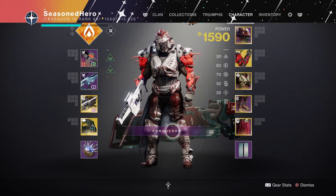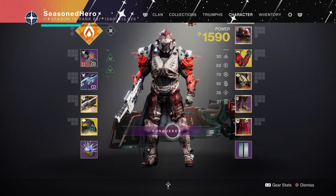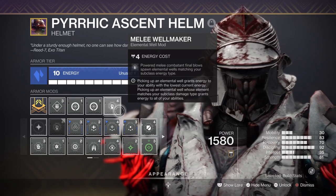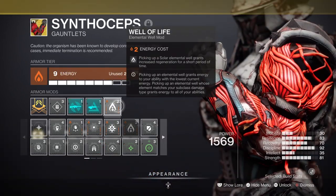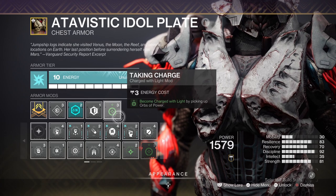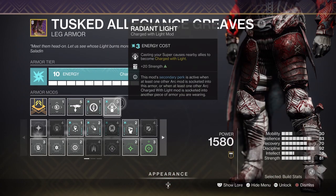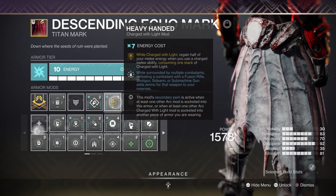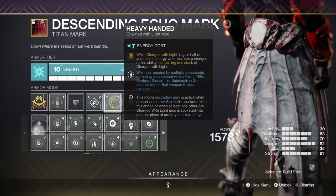For stats we have 18 Resilience, 19 Discipline, and 18 Strength. For mods we have Melee Wellmaker for creating elemental wells via melee; Well of Life for increased health regen via elemental wells; Taking Charge for becoming Charged with Light; Radiant Light for a plus 20 in Strength and additional bonuses; and Heavy Handed, where being Charged with Light you can gain half your melee energy back when using your charged melee.